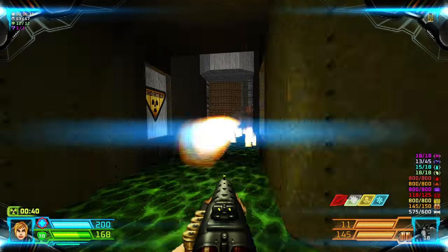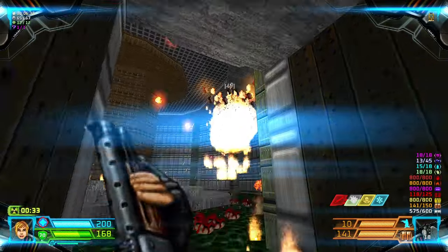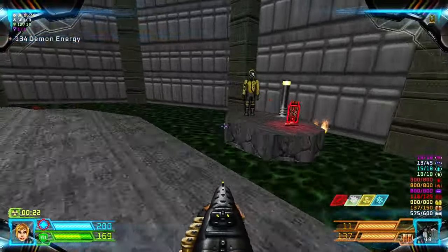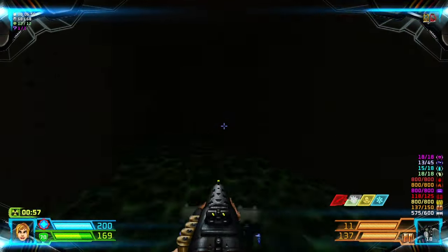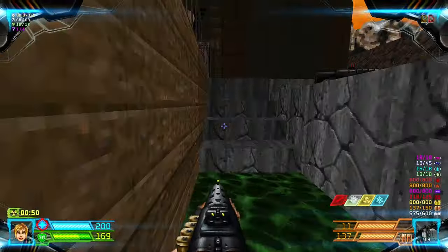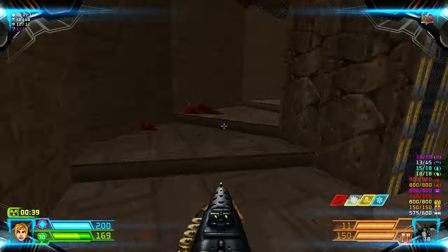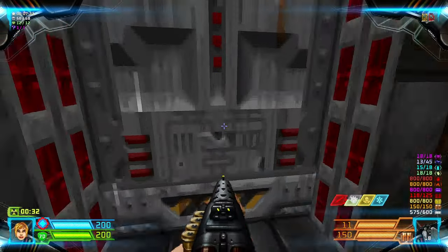Kill the Cacos. Then grab the Red Key and another Rad Suit. Now we can go back and open this door. Through this door we grab the Mega Armor and then go to the Red Door.